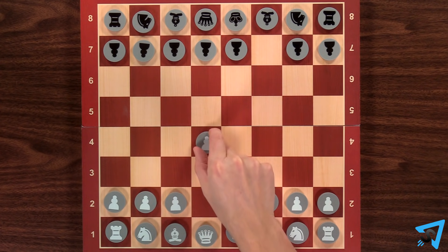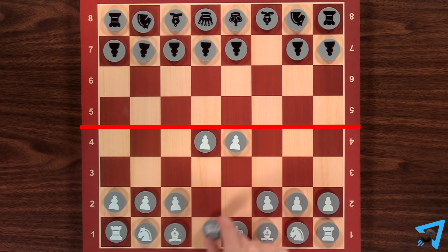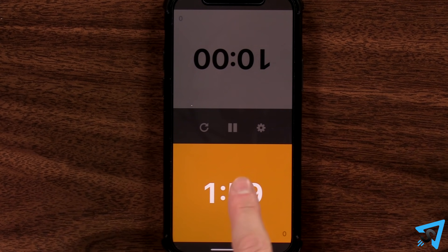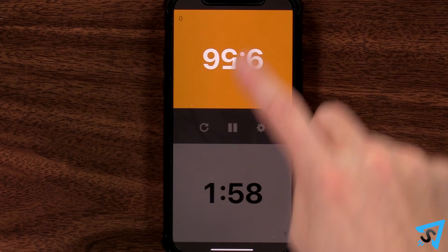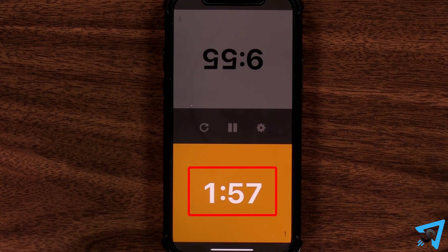In odds games with extra moves, like pawn and two moves or pawn and three moves, the odds receiver cannot move beyond the fourth row with those moves. You can also impose unequal time restrictions to use as a handicap — for example, the stronger player has two minutes and the weaker player has ten minutes.